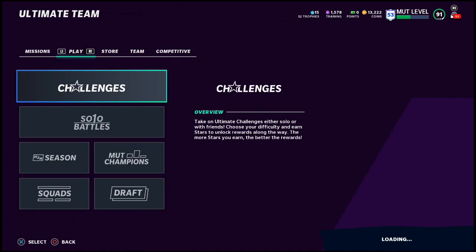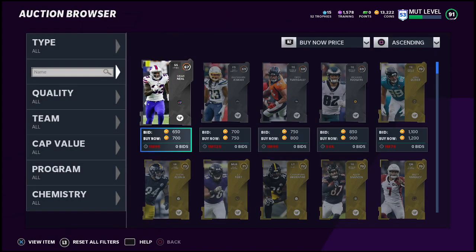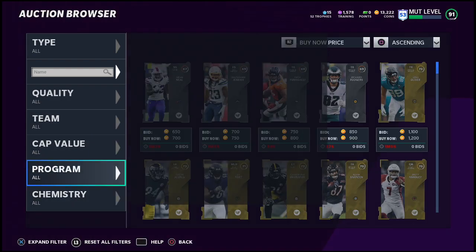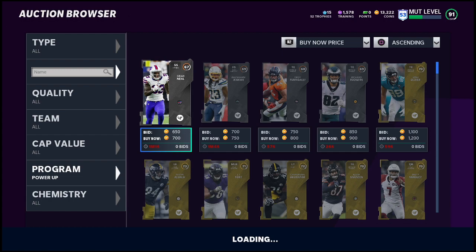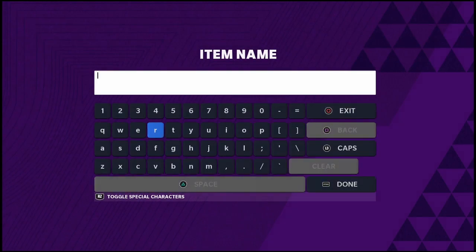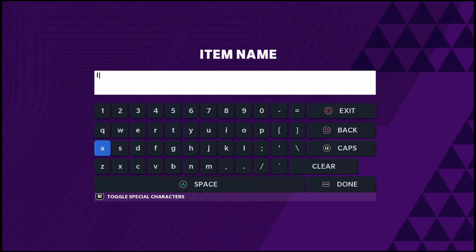Let me show you what kind of power-ups you can sell for coins. If you don't plan on using the legends on your team, you can sell the power-ups just to get yourself some coins to get started. There are also several budget-friendly players available. You're going to go to Programs, then Power-Ups. For example, Lawrence Taylor — you can get his power-up by just doing the solo challenge, which is very simple and takes about 10 minutes. You can sell his power-up card for about 15,000 coins right now.